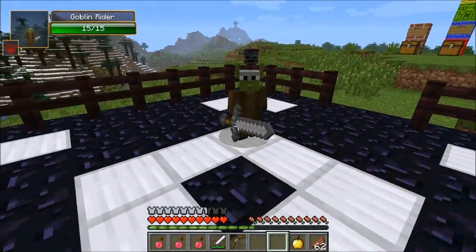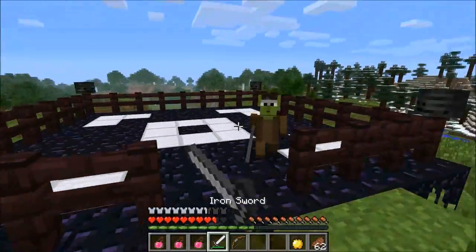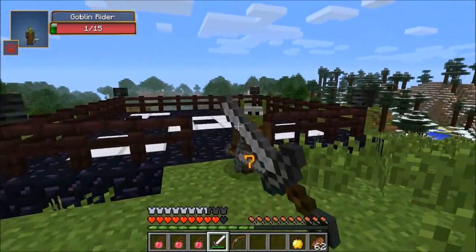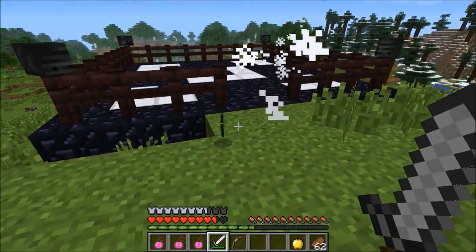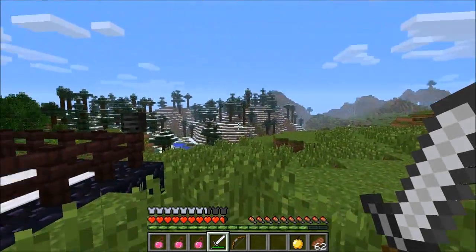The next one is pretty cool — the goblin rider. He's not on the mount right now; he was on a wolf before, I saw one in the village. We're going to have to figure that out. But yeah, when you see him in a village they're actually riding on like an evil wolf — I'll definitely show you guys one.